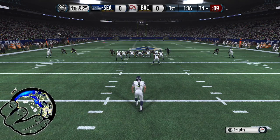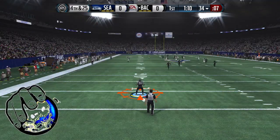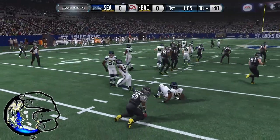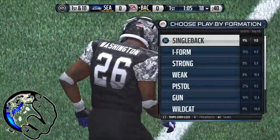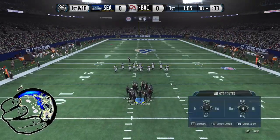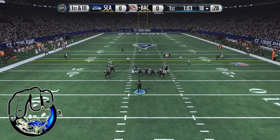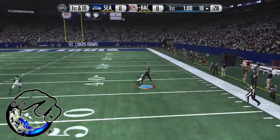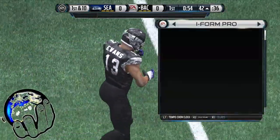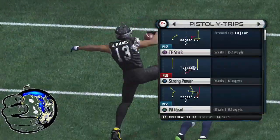Who else do I have at wide receiver? What is Sammy Watkins' speed? He's garbage. I don't really want to run toward Sherman. Just don't fumble the ball, I don't care. Let me see — I don't want to run on that side, that's Sammy Watkins over there. Let's try to run this first down. Where's Richard Sherman? He's on the other side. Just hold on to the ball, all right.